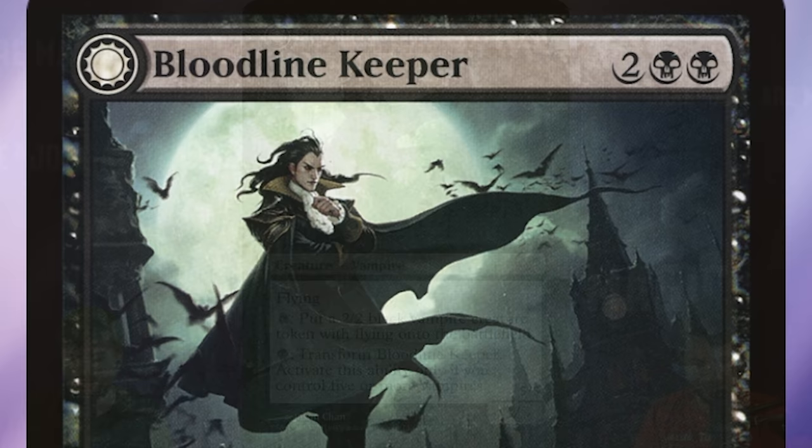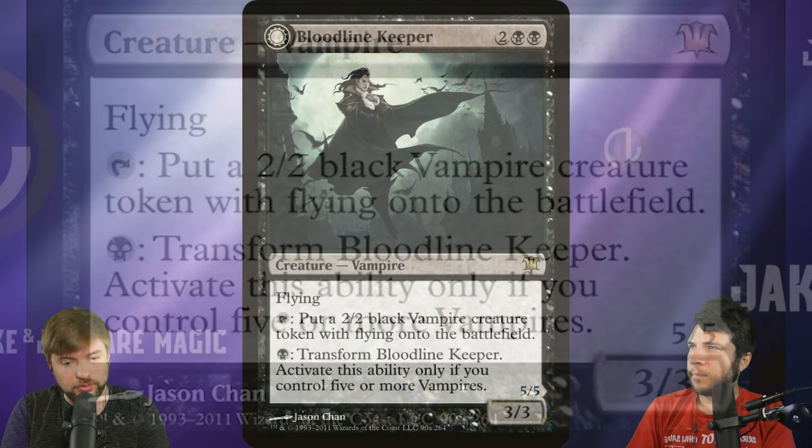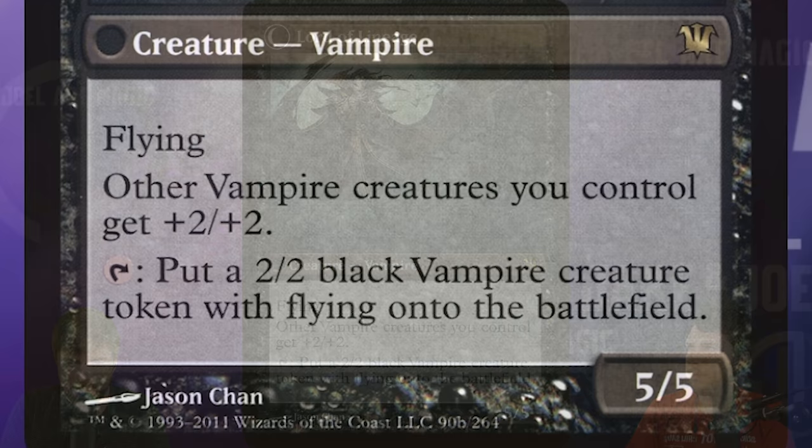Bloodline Keeper is a two black, two other, three-three flying vampire. It taps to put a two-two flyer right onto the battlefield. And you can pay one black to transform Bloodline Keeper — only if you control five or more vampires total — into Lord of Lineage, a plus-two anthem for vampires that can also still continue to make token vampires.